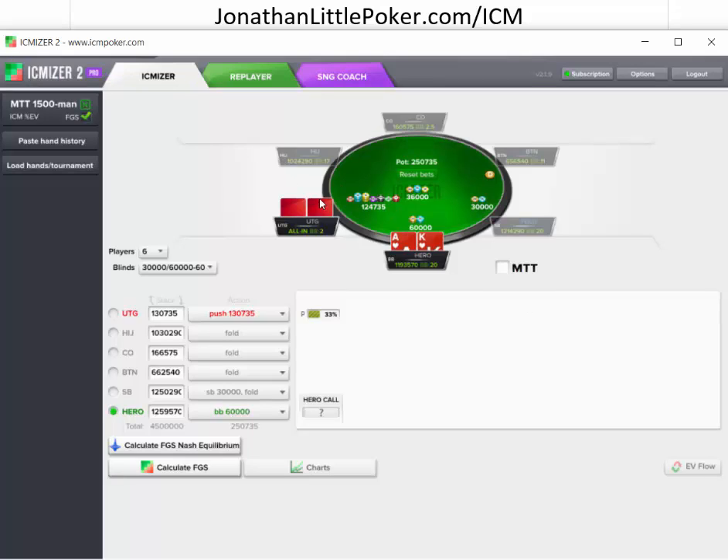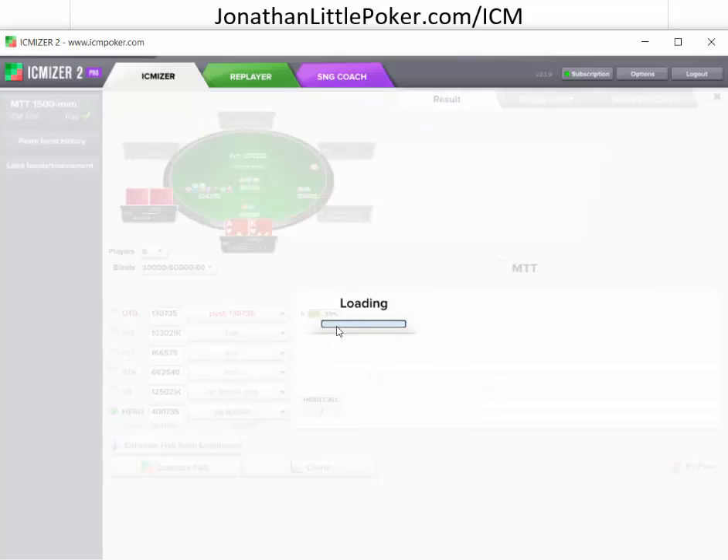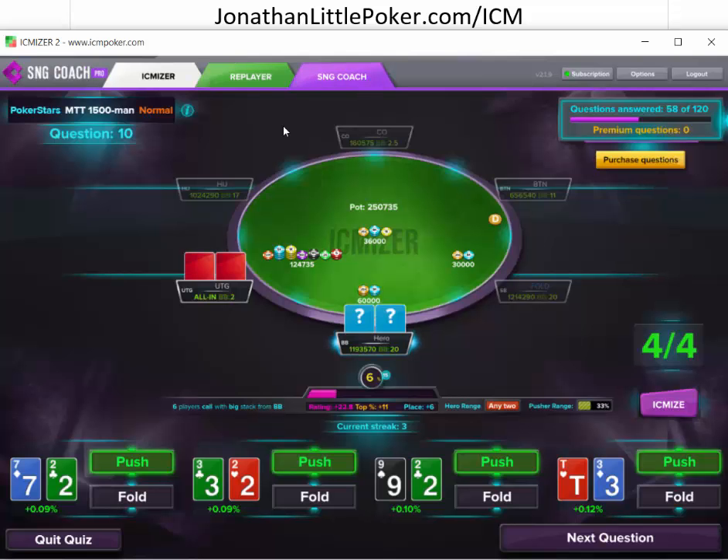Let's ICMizer this. Two big blinds under the gun — let's change our stack to 2,000 and calculate what we should be calling with. It still says we should call with any two cards. It's actually better when we're short — that doesn't make a whole lot of sense to me. Let's change this to 40. Interestingly, it says you should call as you get shorter. I would not have guessed that at all. That's an example of a spot where I probably need to study.